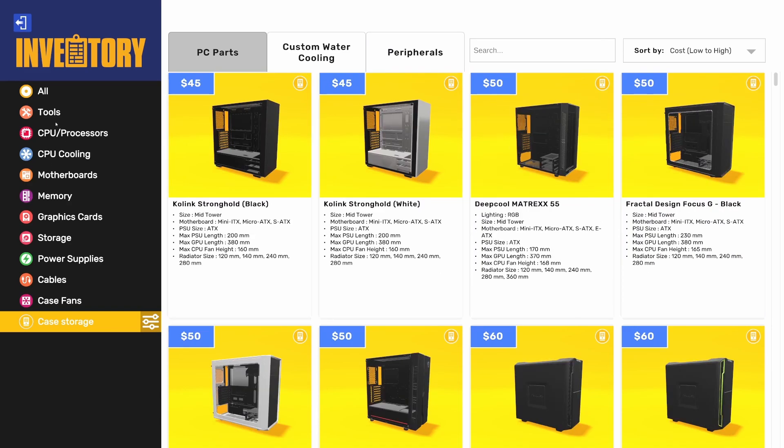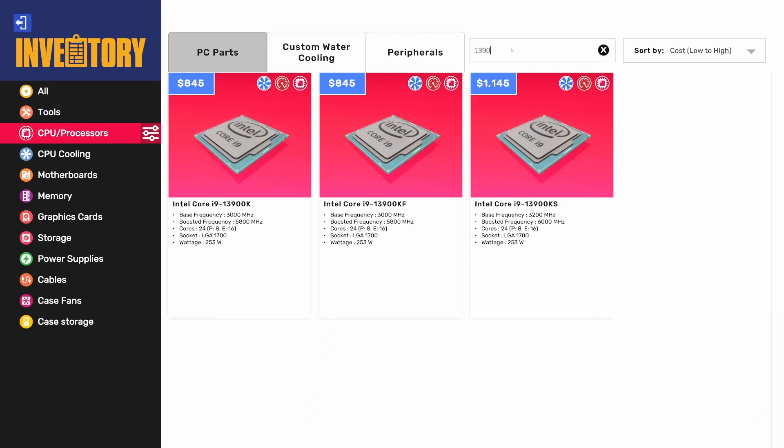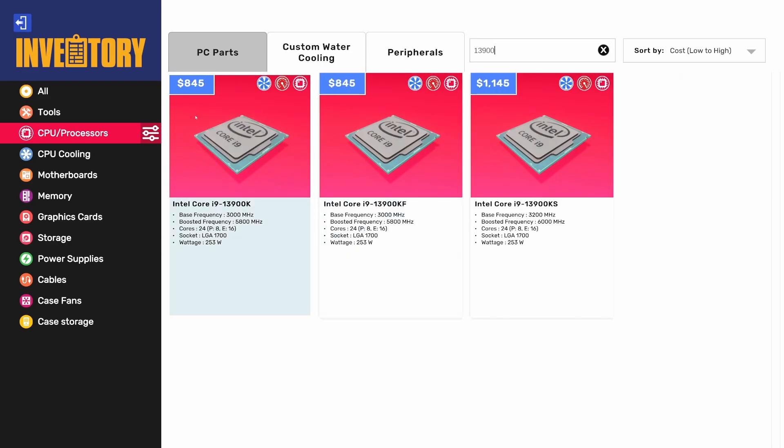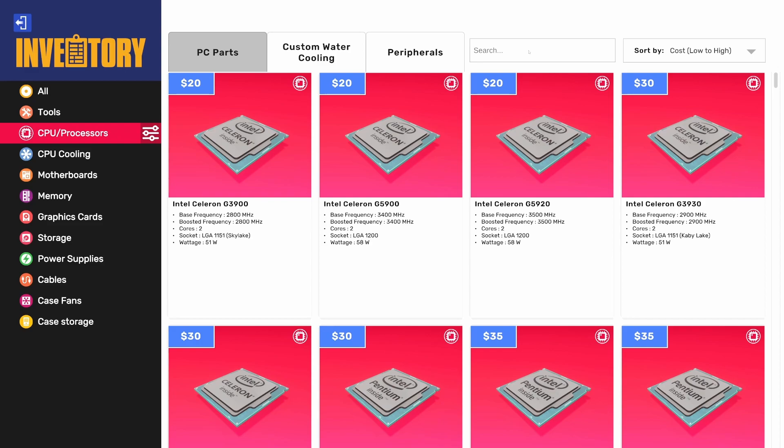For CPUs, we got one new one: the i9-13900KS. We've always had the 13900K, and now we have the KS, which is the same thing but binned, so it can hit 6GHz easily. It comes in at quite a premium — compared to $845 for the 13900K, the KS has about a $300 premium. That's impressive for roughly 6% better performance and a bit better overclocking headroom.